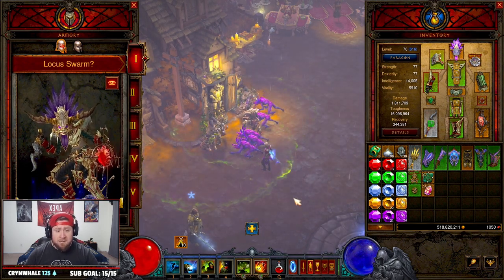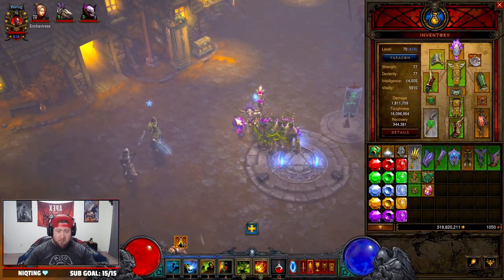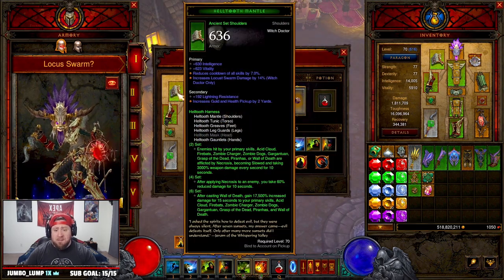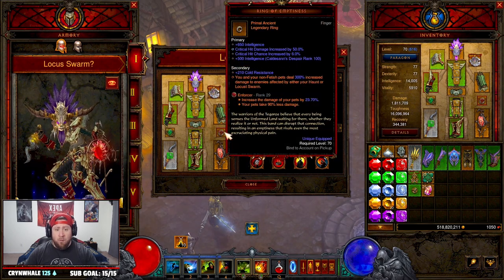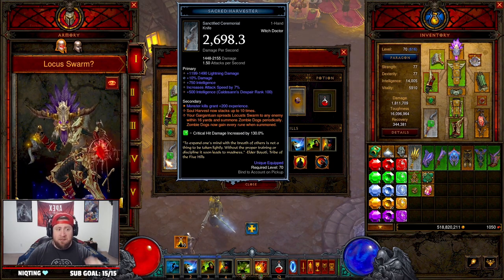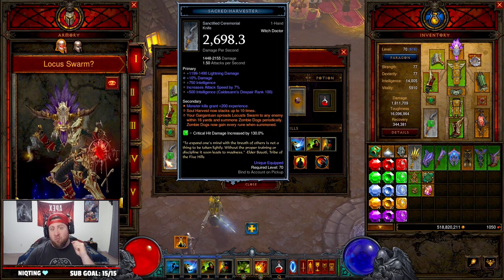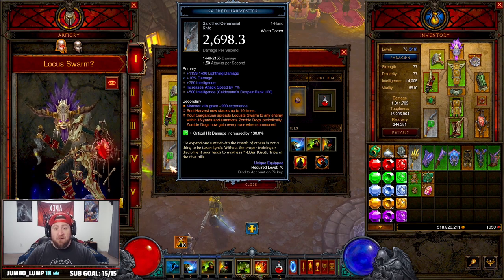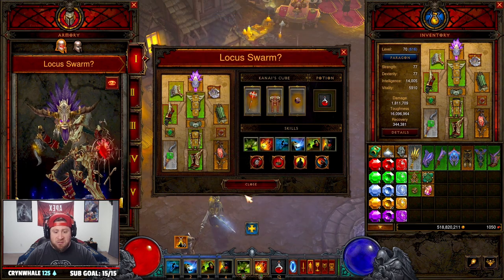You could swap one of those passives for Spirit Vessel if you want a cheat death. That's the build — it's a T16 build for the Witch Doctor. I really hope Blizzard at least fixes Ring of Emptiness so it procs with the new Witch Doctor ability, which would make it a great T16 farm and speed build. Test it out on the PTR and hopefully it gets buffed.